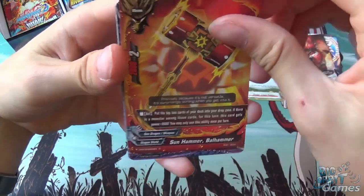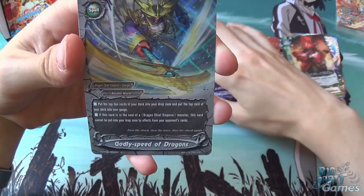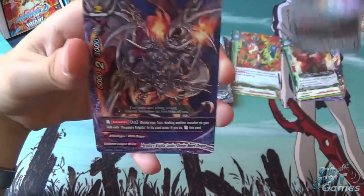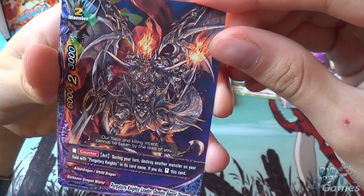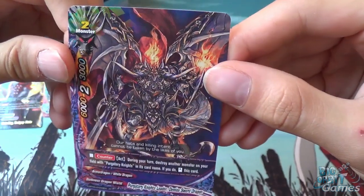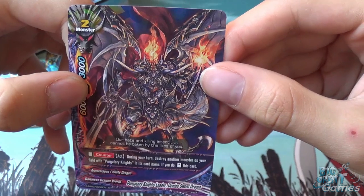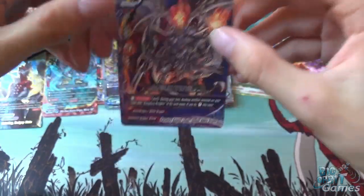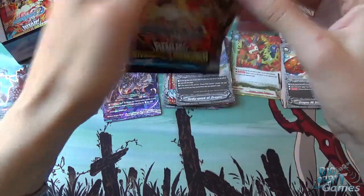Sun Hammer, Ball Hammer, Corpse Black Dragon Cheld Bodum again, Godly Speed of Dragons, Dragons All Staked In, Corpse Black Dragon, and Purgatory Knights leader Demois Sword Dragon. He's got 6,000 attack, 2 critical, 3,000 defense, size 2. As an encounter and act during your turn, destroy another monster in your field with Purgatory Knights in the name — if you do, you can stand this card back up. So you just kill a little guy who's not doing much and then get another big attack. Pretty nice.